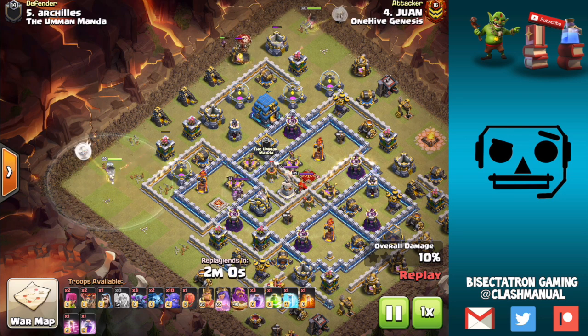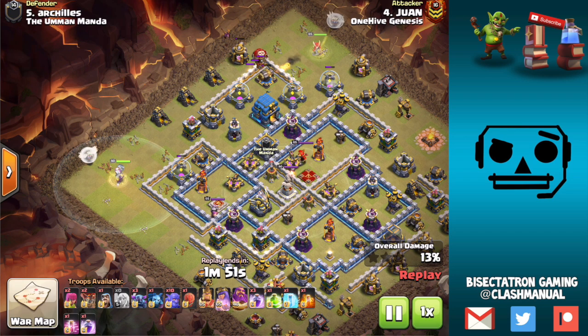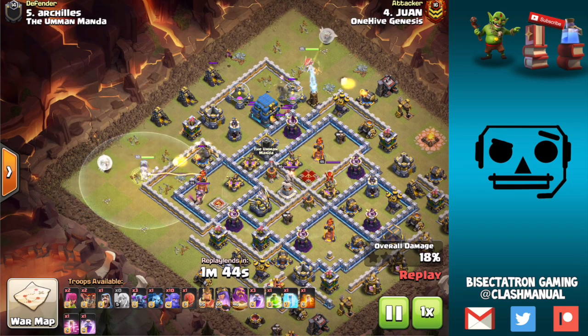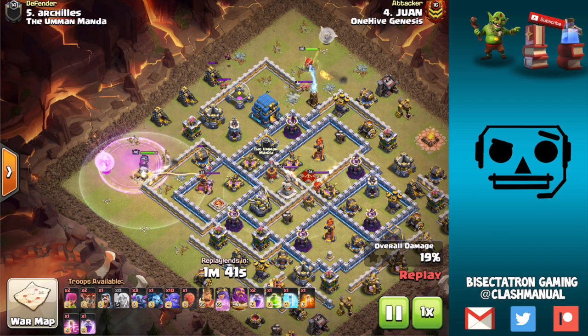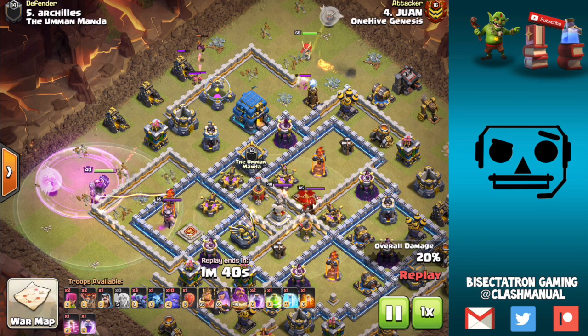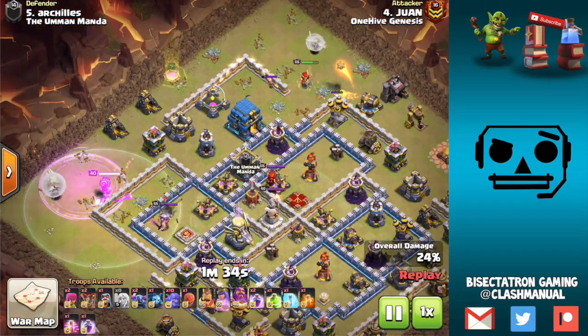He uses the Queen Walk on the opposite side, so there's both a Queen Walk and a Warden Walk going simultaneously. That balloon on the cannon funnels the Queen and also lures a bit of the CC. If we watch the Warden — rage him up, he's taking damage. He doesn't have a lot of hit points, so two or three defensive buildings hitting him is more noticeable than with the Queen. But check this out — his next target is going to be that multi-inferno. That is something the Queen otherwise would not be able to reach, but the Warden can. So he gets a free inferno.